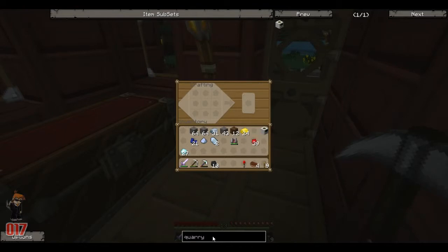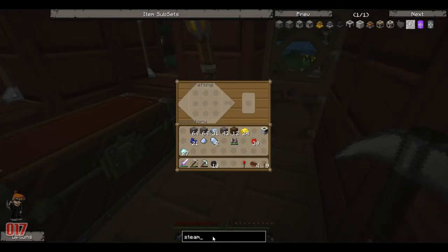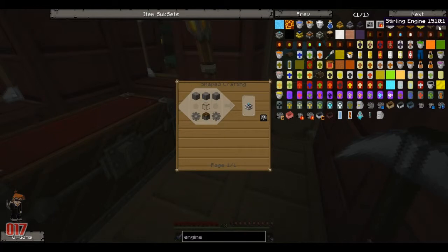What we need to do now is make some engines — at least sterling engines. Let's just type in engine... sterling. There we go, that'll do. So we're going to make four of these. These run on coal, so these will do for now.